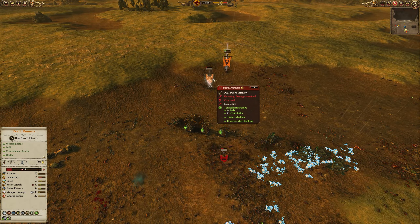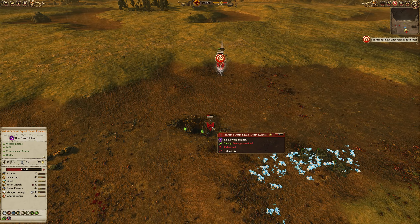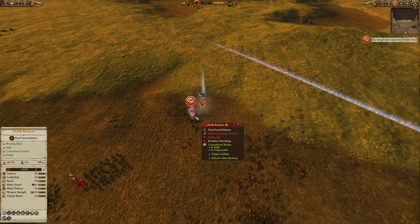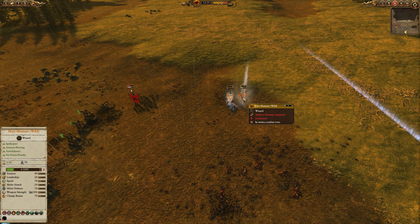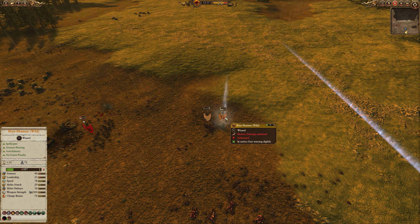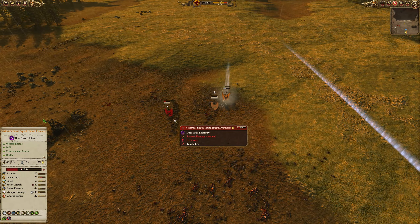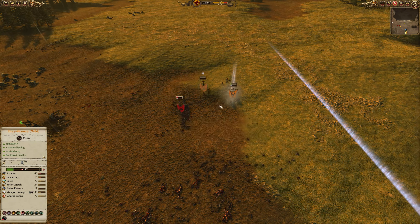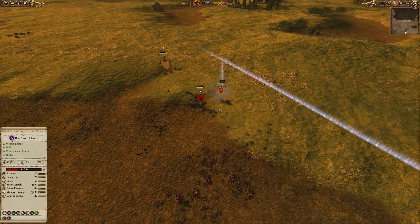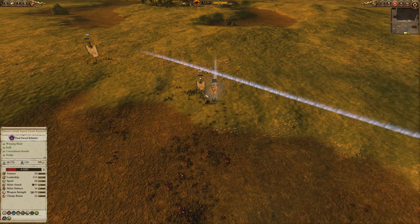These Death Runners are charging in — I believe I lose vision of them at some point so I move my Bray Shaman to try and get some vision so that my Cygor can fire. I don't want my Bray Shaman to die because he's providing encouragement just by being there, but I need vision of these units. The Cygor is still throwing out projectiles — a massive hit into the Death Runners causing a huge leadership penalty from so much damage at once. My Minotaurs are now chasing off the Clan Rats from the edge of the map — they're all broken and shattered — but I want to make sure they don't come back. Then I realize they're just Clan Rats, so I may as well take out these Death Runners.